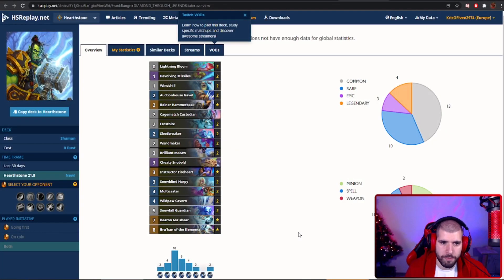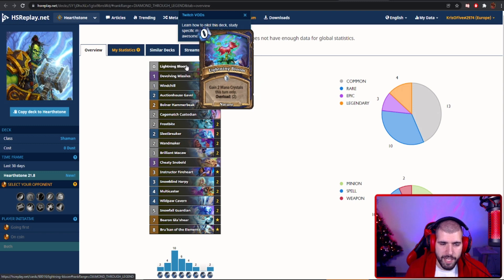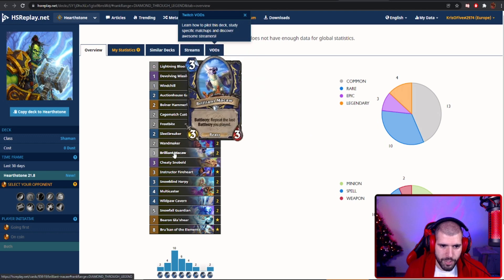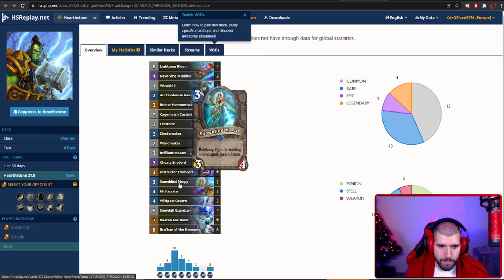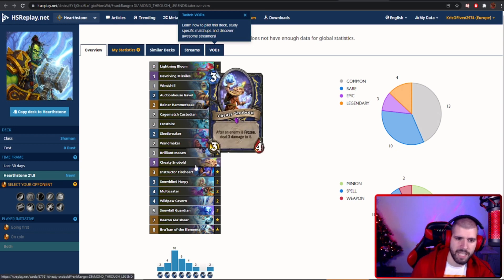With Shaman, Freeze Shaman really feels strong, and this version seems to be working best so far. It's pretty close to the version I showed in the last video, but here we also have room for a couple of Lightblooms — they're nature spells, so you swap out your Supercharge portals and take in Lightning Blooms instead, cheating out some good stuff very early. We also have Boner, basically a 4th Brilliant Macaw effect, which you can abuse with either Remote Cause or Snowfall Guardians, plus Custodian and Wandmaker. There's also a Snowblind Harpy in this version for extra survivability. It's very strong — don't forget you can deal a ton of damage with your Cheaty Snowballs, and I do believe it's a mistake running only one in this version.